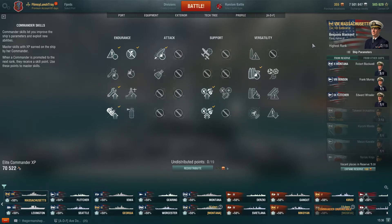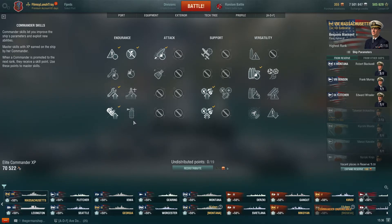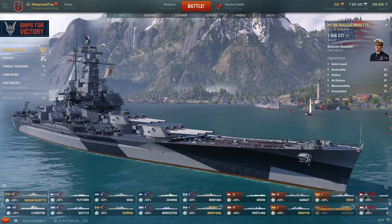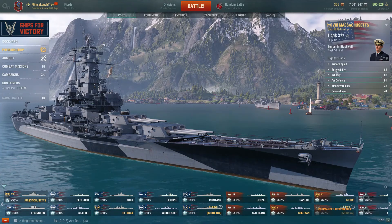On my Montana with Captain Benjamin Blackwell, I do want Fire Prevention because she's so large and ships like the Smolensk and all the HE spammers can do a lot of damage on her. But for the Massachusetts, this build fits my playing style perfectly. If you have questions on it please let me know — this is just my opinion, so you're free to disagree. If you liked today's video give it a thumbs up, thumbs down if not, and subscribe if you want to see more. Thanks so much, take care.